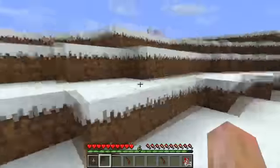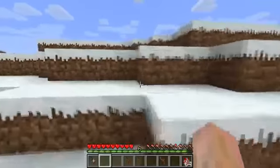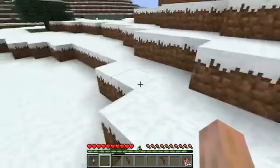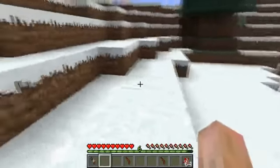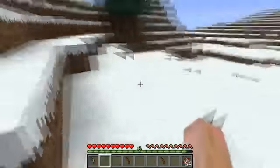Most gun mods you just press a key like R to reload, and you're instantly ready to fire again. But this mod uses the crafting grid in your inventory to reload the weapons, and it's more realistic because in real life it takes some time to actually reload — you wouldn't be able to do it instantly, about half a second. So it makes it more balanced according to the mod creator, and I agree with him on that.